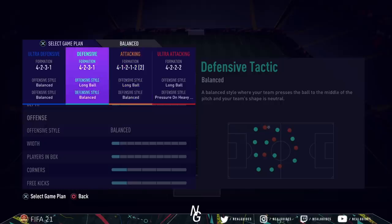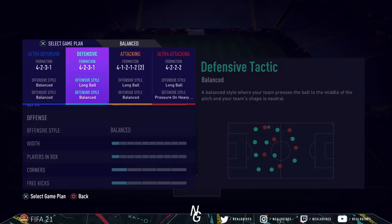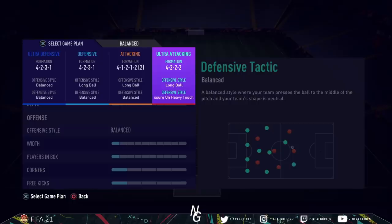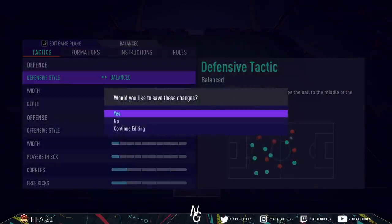I keep switching between the balanced 4-2-3-1 and the narrow 4-1-2-1-2 as the game evolves. If I go ahead, I switch back to the ultra-defensive formation. If I'm losing badly — say 2-0 or 3-0 down at 50-70 minutes — I go straight to ultra-attacking. One extra tip: if it's 80 minutes and you're desperate, pause the game and activate constant pressure. Unlike team press, which has a timer, constant pressure makes your team press constantly without needing to use d-pad tactics repeatedly. Save that for the final desperate minutes when you absolutely need a goal.